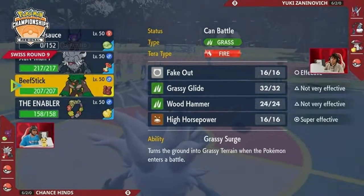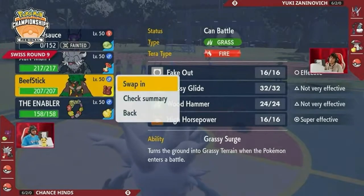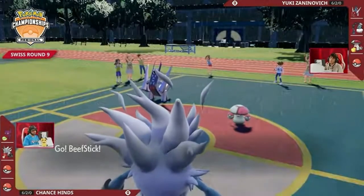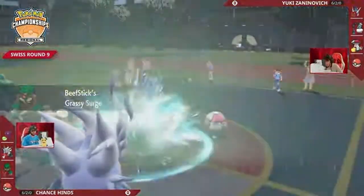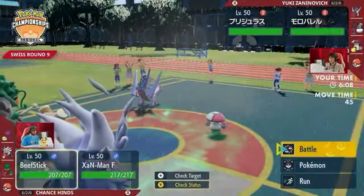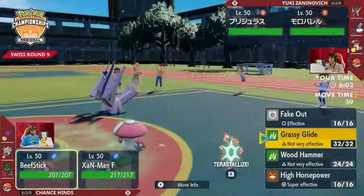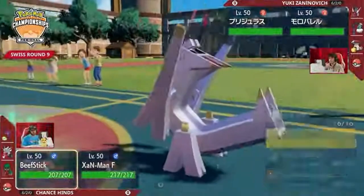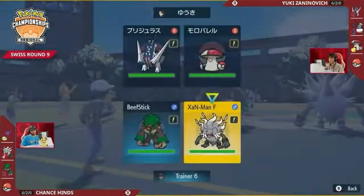Sableye manages to land one Taunt on Amoongus almost by accident as Amoongus comes in for the Thundurus slot, but that'll be the only Taunt that happens in this game — meaning Thundurus and Amoongus will have a little bit more uncontested presence. Annihilate is now a couple of times boosted, Amoongus is Taunted and can't Rage Powder or support Archaludon, so a big attack from Annihilate is threatening. Annihilate is also faster than Archaludon, which means Chance doesn't need speed control but Yuki might.